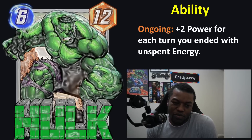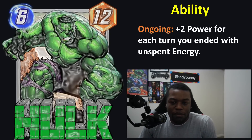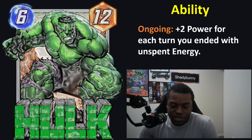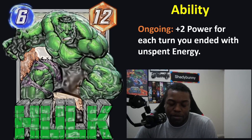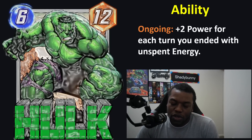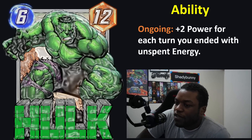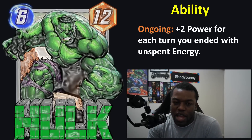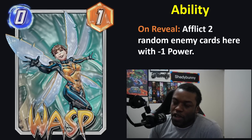The end-turn unspent energy cards will need their own separate strategy, maybe with Sunspot, to really take full advantage. Of course, if they add more unspent energy synergies, that could swing the numbers, but looking at upcoming cards, I haven't seen anything that fully synergizes with keeping unspent energy. Overall, Wasp, Shocker, The Thing, and Abomination will be the main pressure points in High Evolutionary decks, and I'll be doing separate videos with full deck breakdowns and ideas.